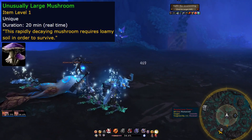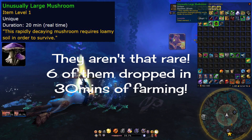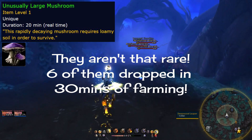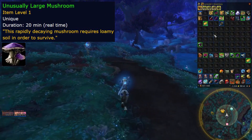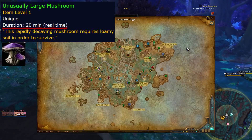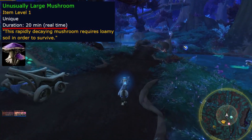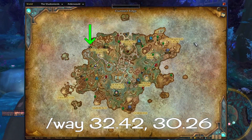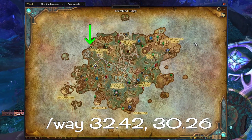The item is the Unusually Large Mushroom, which has a low drop rate from any mob in Ardenweald. I've seen the item drop from various kinds of mobs, so it really does come from anywhere in the zone. What makes this interesting, though, is the item actually has a 20-minute timer on it before it expires. Even if you're questing here at a low level and find this item drop into your bag, you need to hightail it over to the spawn area quick.